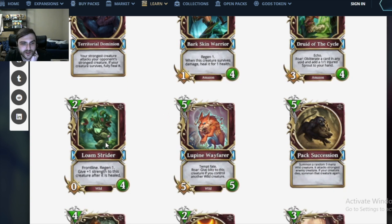Loam Strider — this is the coolest looking tree I've ever seen in my life. A 2 mana 0/4 — yuck, hate it. But it has Frontline, Regen 1, and give plus 1 strength to this creature after it's healed. I like it again. Hurting it is difficult. If this was a war card, it would be a totally different story — it would be OP in war. It's like a slow growing creature. Definitely some of the best card art in the game.